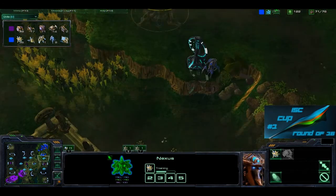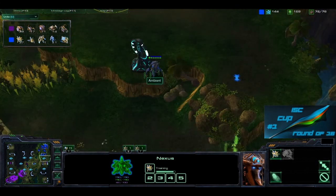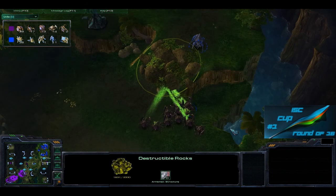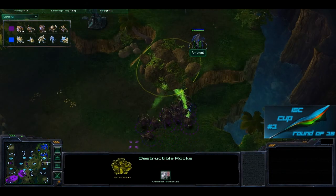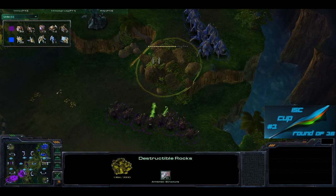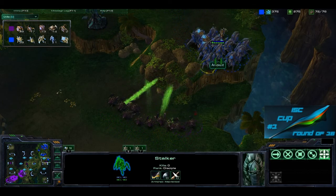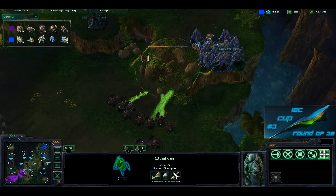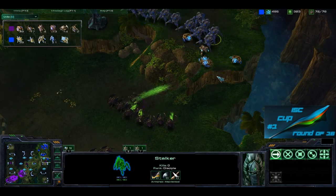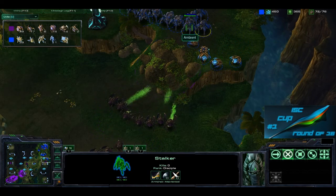Ambience had just moved all his forces back there. However, with the Xel'Naga tower he did see what was going on. These roaches are going to take those rocks down pretty quickly because Ambience is not going to be able to reach them. The roaches will be able to reach these rocks over here. Ambience has all these stalkers but none of them have Blink — no Blink tech because the Twilight Council isn't up. These sentries will be able to drop a couple of Force Fields.